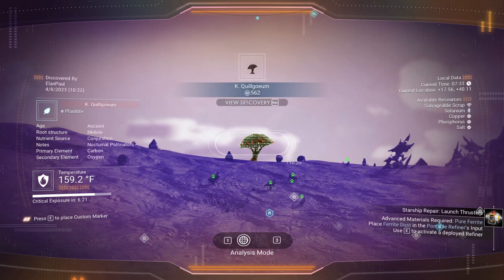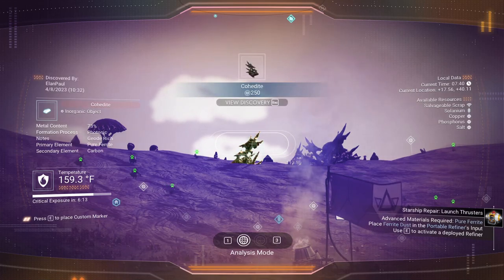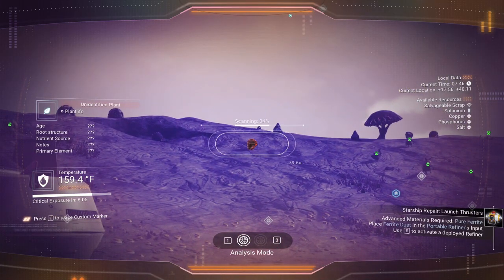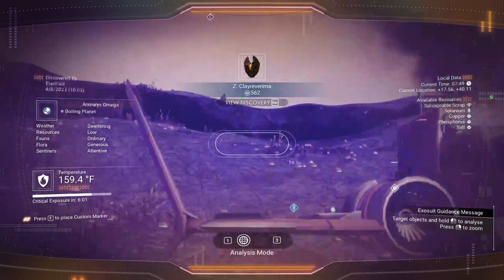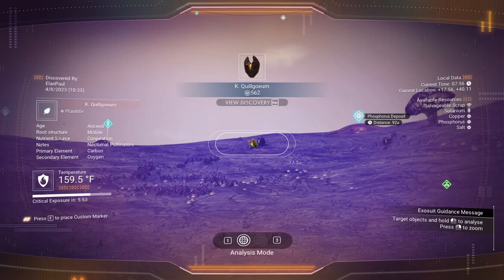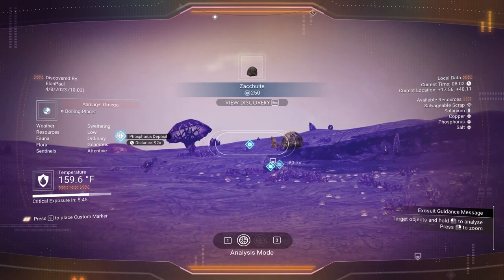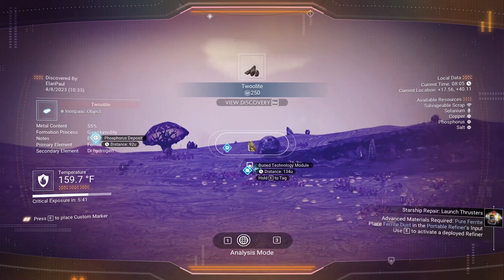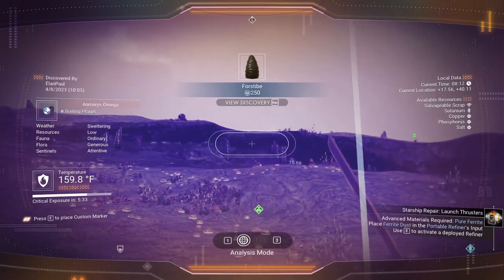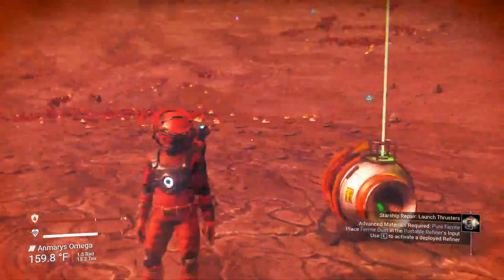You can scan items like mushrooms — it tells you the primary and secondary elements. Plants give carbon and oxygen as a secondary element. Rocks give ferrite and carbon. Scanning gives us money for discovering items too. The big rocks give pure ferrite and oxygen. Little rocks give ferrite and dihydrogen. Cave stalagmites give straight cobalt. Stalactites hang from the ceiling — we'll get to those later. We have enough ferrite now, so let's go back to the refiner.